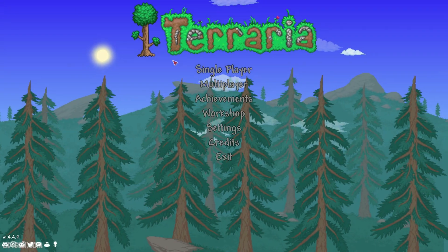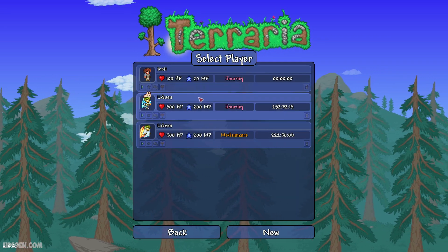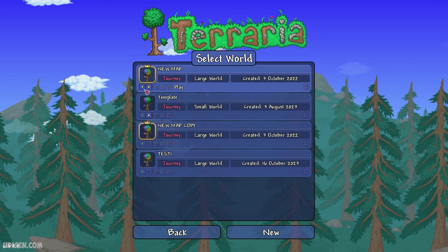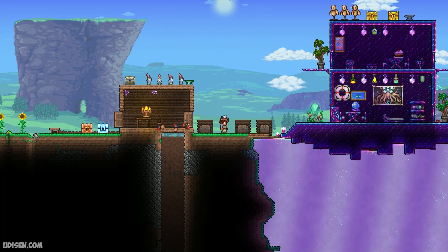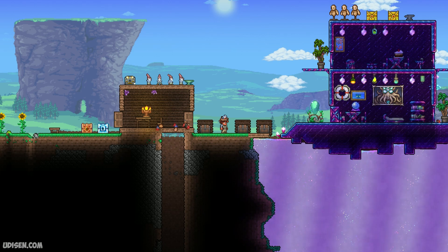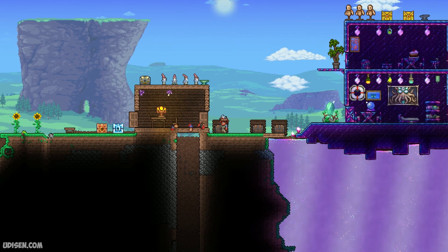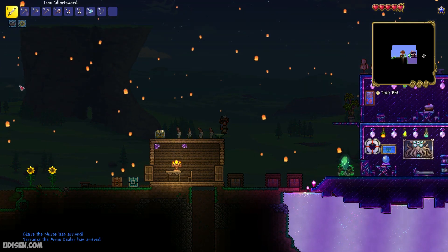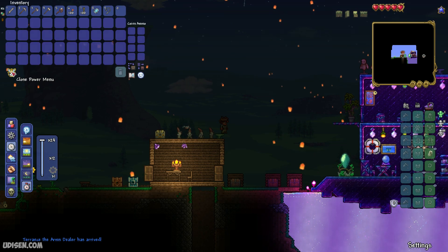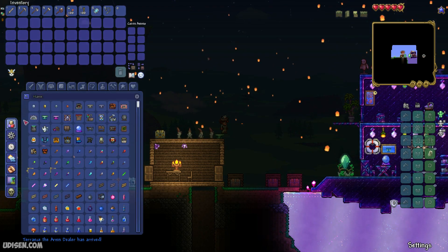After that, return to the Terraria video game. Go into a single player world with 'test one', and remember — all this research is bound to the player character, not to the world. Okay, time to test it. Open inventory, press this button to open the power menu, now go into the duplication menu and open it.